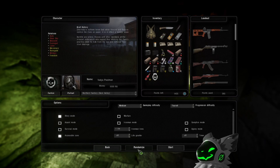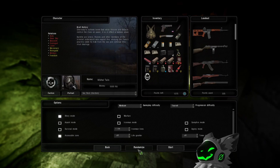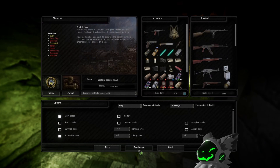Finally, there is the randomize button. Clicking this will randomly choose your faction, name, spawn location, and difficulties. You probably want to re-choose your loadout as the random loadout won't utilize all of your points.